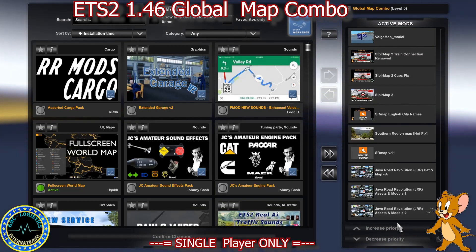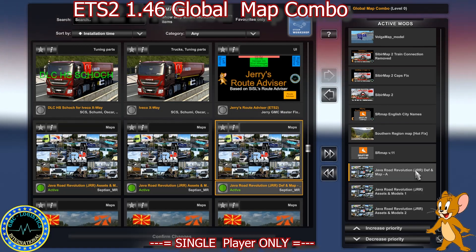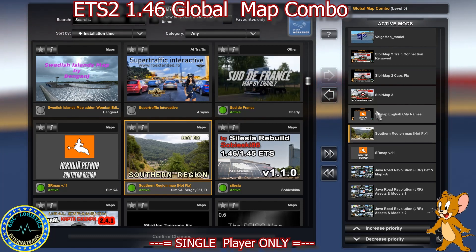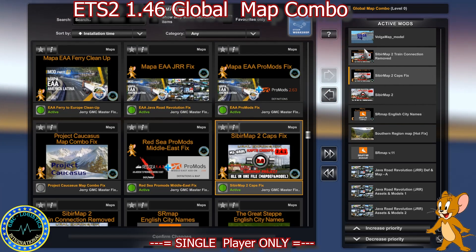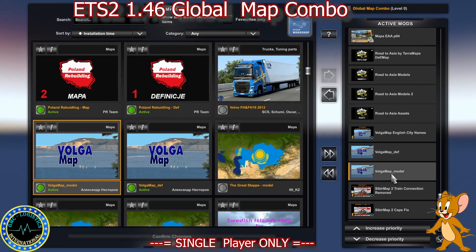Starting from the bottom we've got Java Road Revolution, Assets and Models 2, Assets and Models 1, and Def and Map A. Then we've got SR Map, SR Map V11, and SR Map V11s, SR Map English City Names. Then Sibir Map 2 and its associated V11s files, and Volga Map Model files.